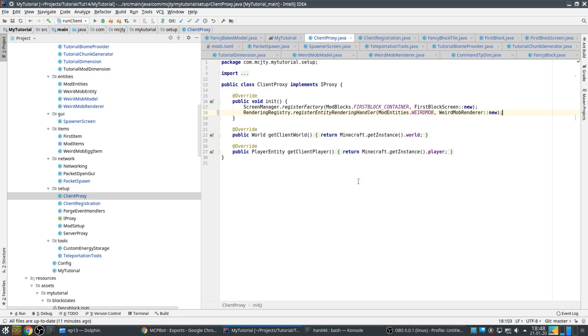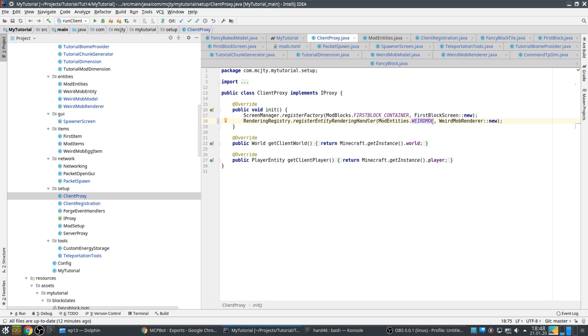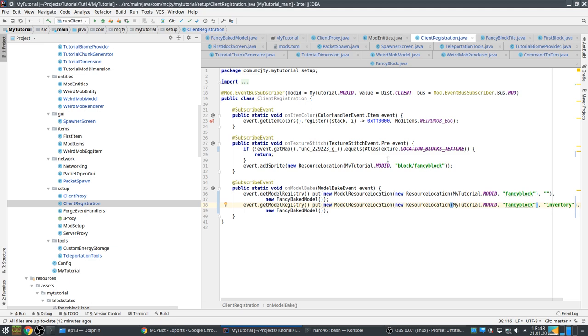In the client proxy, this has changed because in the past I was using the class of the entity; now it has to be the entity type — the entity type that we registered. Other than that nothing has changed — that's the only difference, so that's easy.